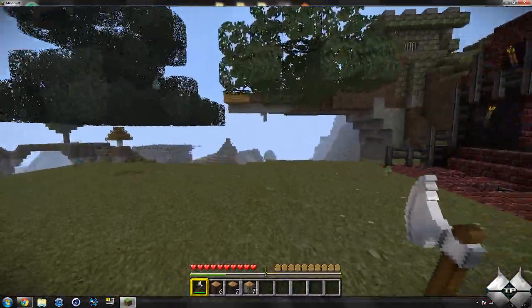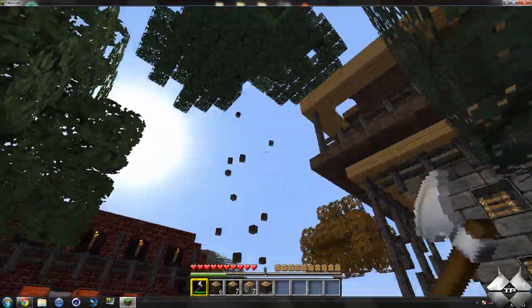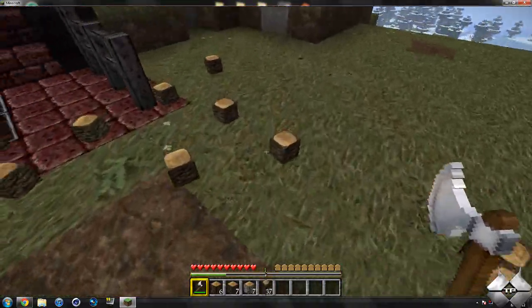And then the jungle tree — this will give you a crap load of wood. This one will have a lot that gets stuck up in the leaves, but you can see it just rained down wood.